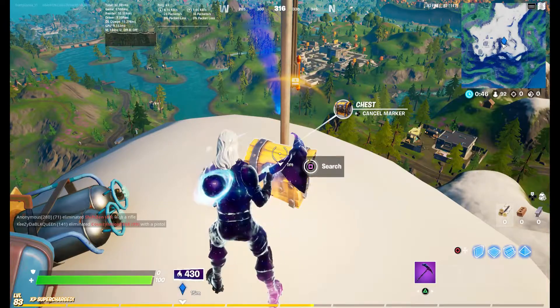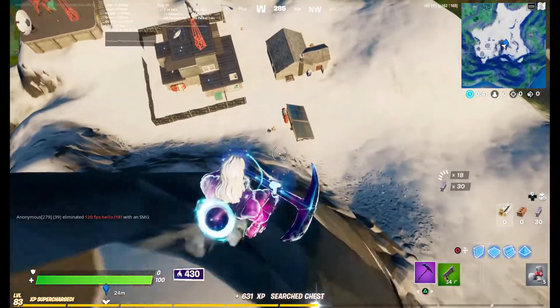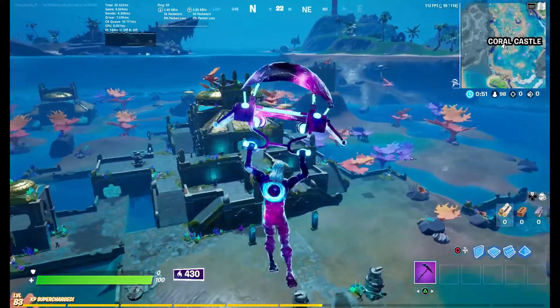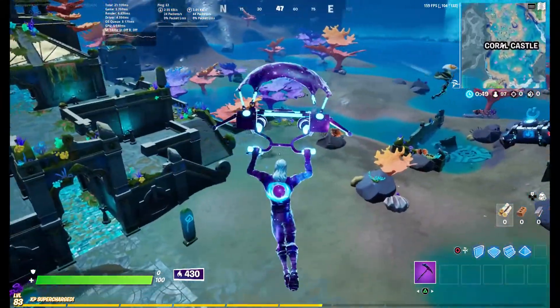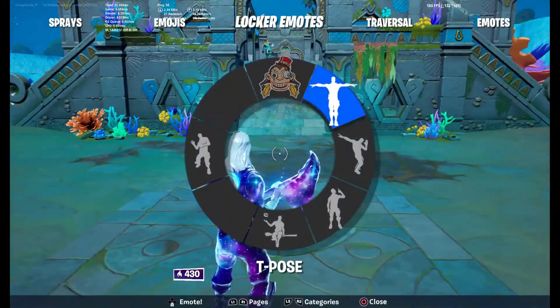Alright, now that the first one is done, the second one is dance at the lowest location on the map. As you can see, the next location is going to be at Coral Castle. You can literally land anywhere around this area and do a quick emote and the challenge is going to be complete.